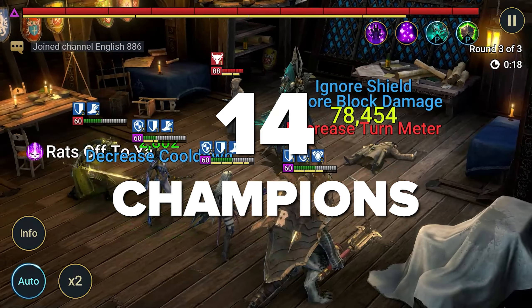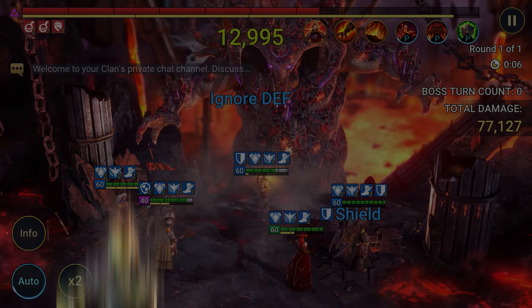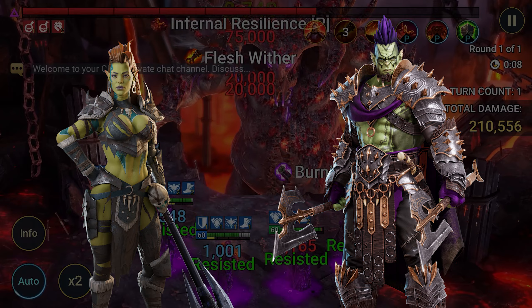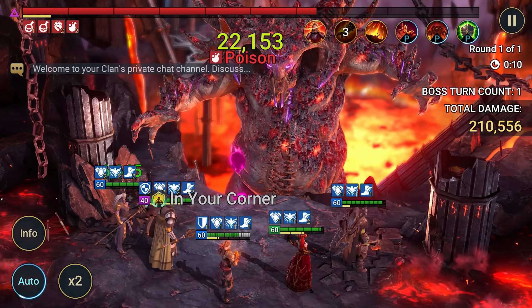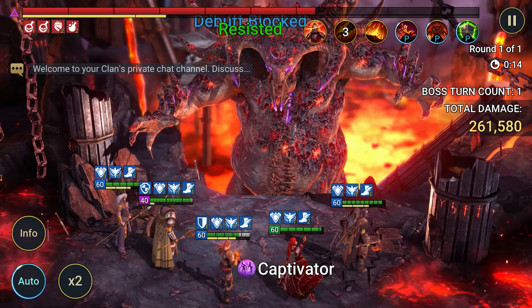Now, promo codes for old players. There are not many of them, but they are all working and verified. Don't forget that more promo codes for Raid's birthday are coming soon. The first spring promo code is FloralBoost2GT — it gives one set of 50 multi-battle attempts, 100 energy, and 100,000 silver. It will work for at least another 3 months, so everyone will have time to enter it.